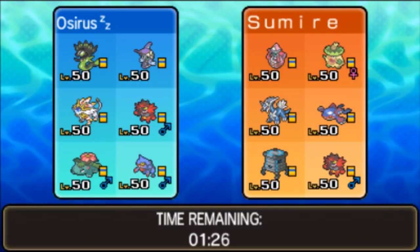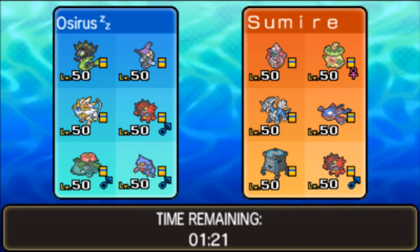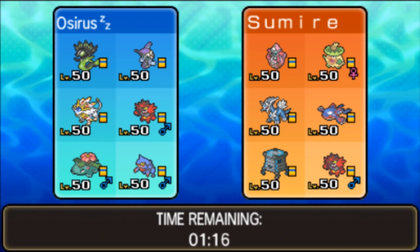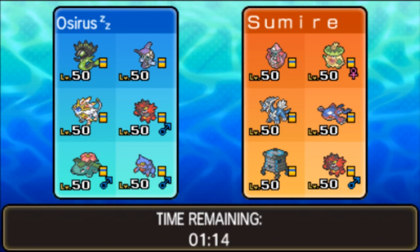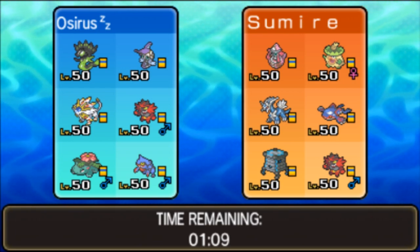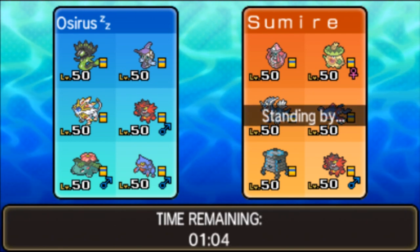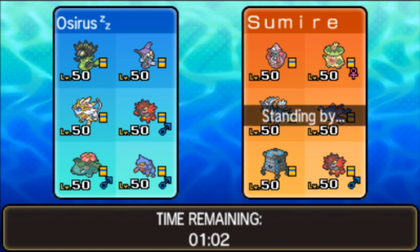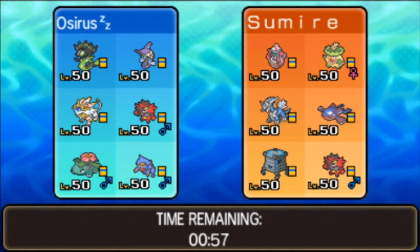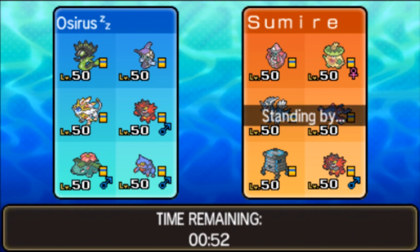Our first opponent is playing Tapu Lele, Ludicolo, Dialga, Kyogre, Stakataka, and Incineroar — a really nice build, especially with that Dialga and Kyogre combination. They've got a fast offensive mode in Ludicolo and Kyogre with Swift Swim activated in the rain, two Trick Room modes between Dialga and Stakataka, fake out disruption from Tapu Lele with terrain control, and Intimidate and fake out support from Incineroar.